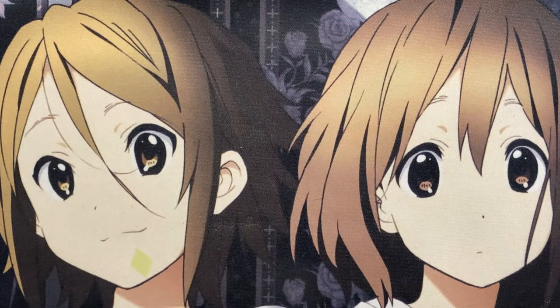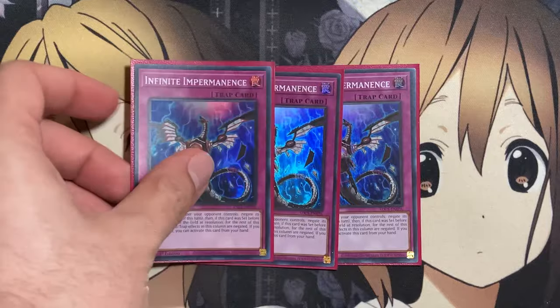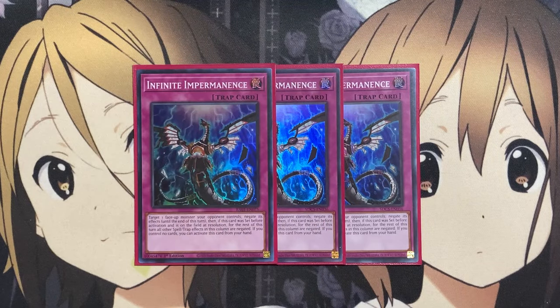And lastly for the traps, just three copies of Infinite Impermanence — another hand trap to make full use of in the deck, and another target if need be when we have Crossout Designator in our hand.